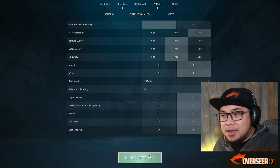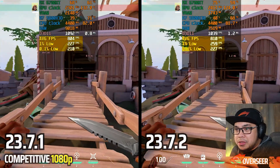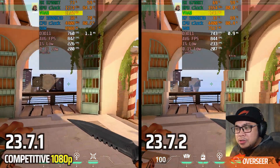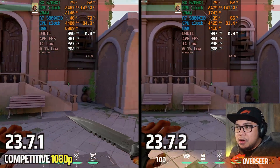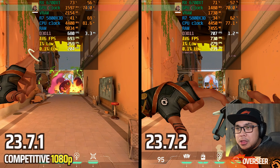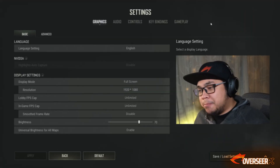Let's move on to Valorant at 1080p competitive settings, testing some runs and heavy action scenes. The 0.1% lows are better on our latest driver, and the 1% lows are ramping up on our latest driver too — this is a good update for Valorant. Less RAM usage and less VRAM usage as well. In heavy action scenes, we are much more stable — the 0.1% lows and 1% lows both favor the latest driver. Definitely upgrade to the latest driver if you're a Valorant player.